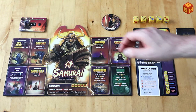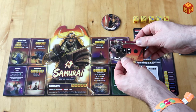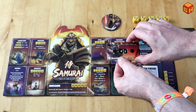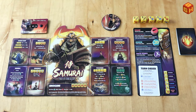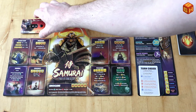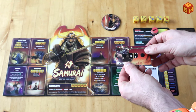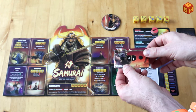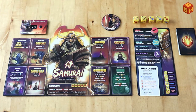Every time you take damage you take your health tracker and lower it by the number of damage that you took. The first person to be reduced to zero is out of the game and the last person standing wins. You can also heal up if you have healing abilities, but you can never heal more than 10 points above your starting health - so if you start out with 50, then 60 is the maximum you can heal up to.